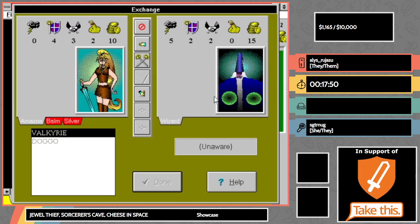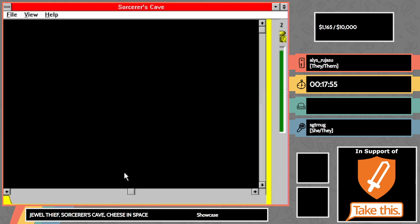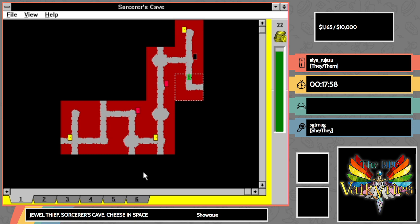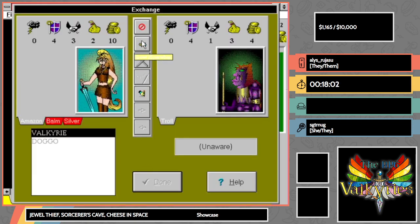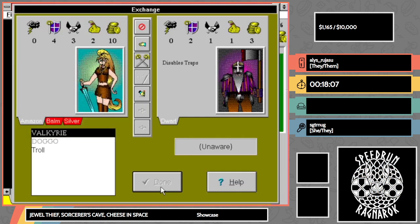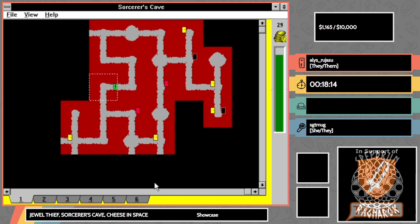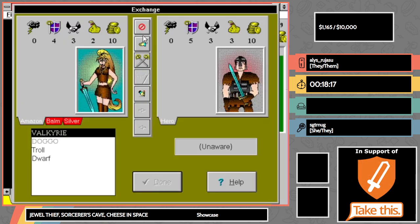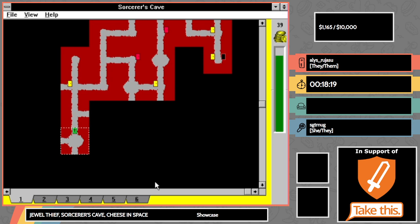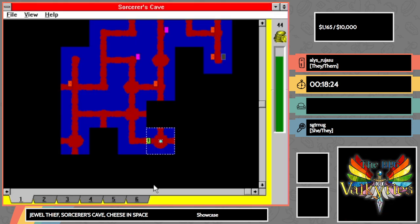I went ahead and closed the bid war to change the color scheme, because I'd hate for anyone's donation to be missed. Instead, your donations can go towards naming the hero in Quest for Glory One — that's coming up in just over an hour. In the meantime, I'll mention the RPG Valkyries — an inclusive group of female and fem gamers and speedrunners who primarily love RPGs.